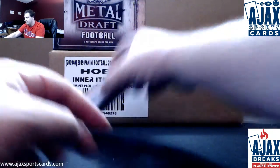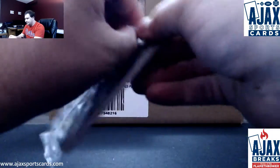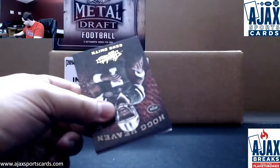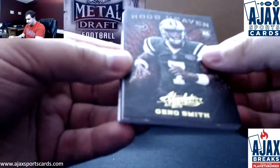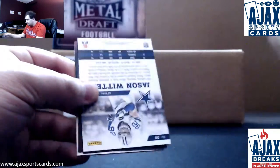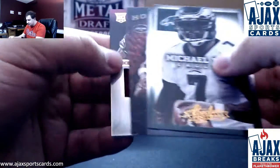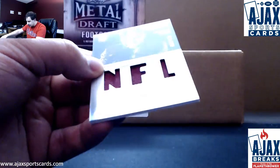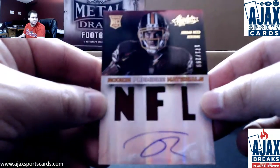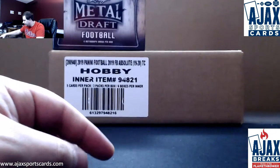Mini box number 4. Nice rookie here, 41 of 49, Keenan Allen for the Chargers. Base cards: Vic, Witten, Geno Smith. And another Rookie Jersey Auto — this one is 171 of 299, Jordan Reed for the Redskins. Number 299 on that one.